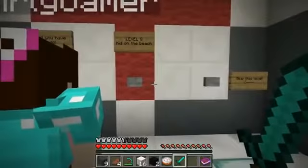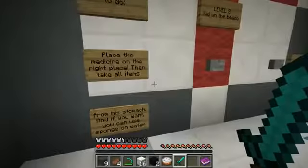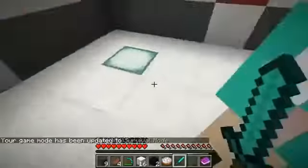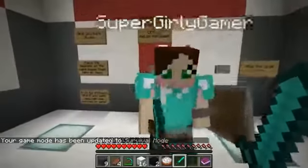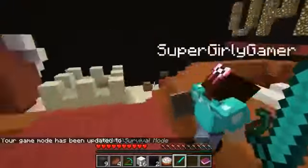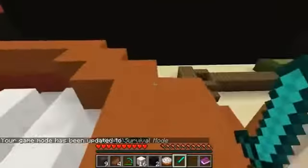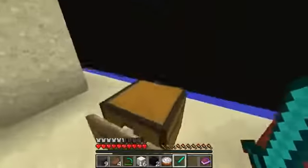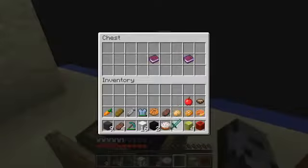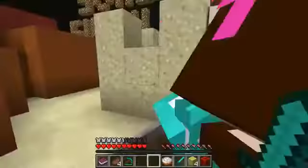Alright, next we have level eight — Kid on the Beach! What you have to do: place the medicine on the right place, then take all items from his stomach, and if you want you can use sponge on water. That doesn't sound too bad. Let's try again — it works now. Oh, there's him. Oh my god, he's drowning! He looks awful. Oh, there's a sandcastle over here — he's really on the beach. So I have medicine and sponges to soak up water.